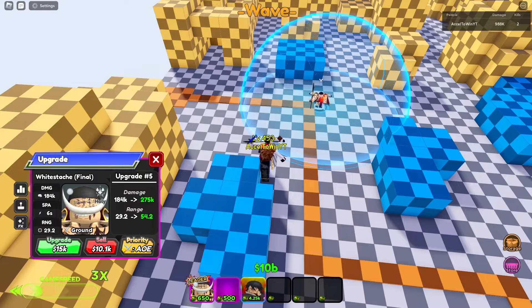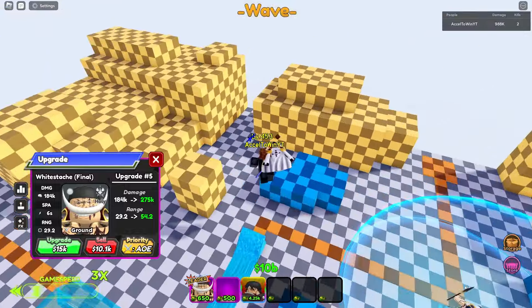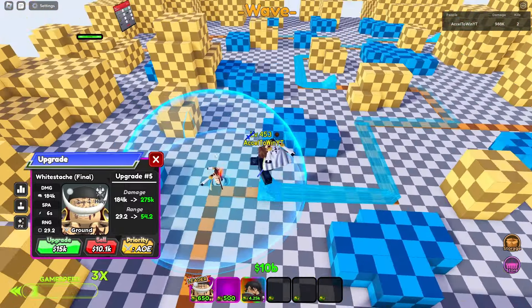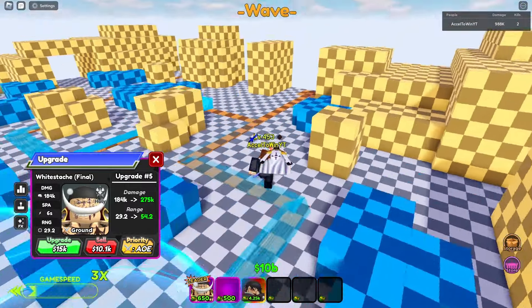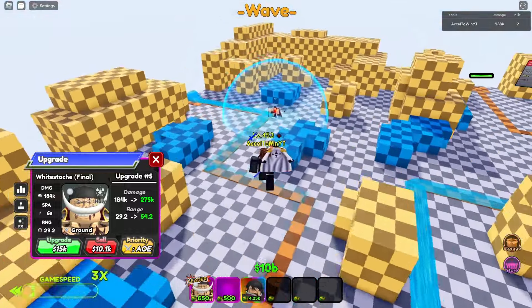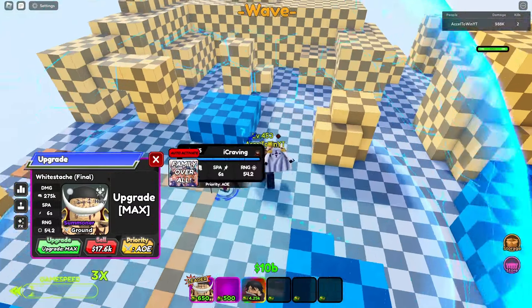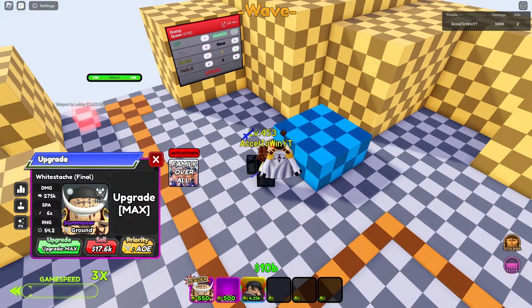The next upgrade is 8k more damage, 15k more damage, and he gets to 54.2 range. He also summons tsunamis each time he hits something — so these are two tsunamis coming in, pretty cool. 15k and he's maxed out overall.